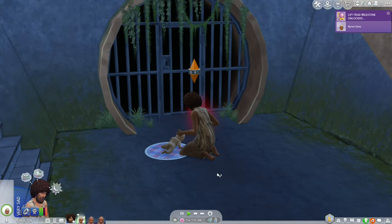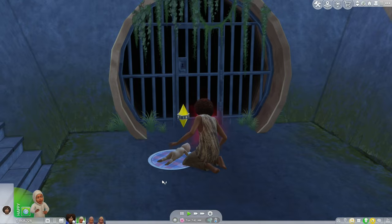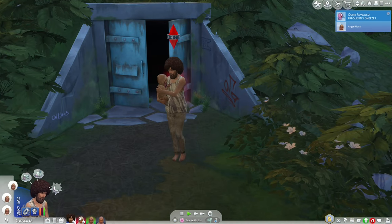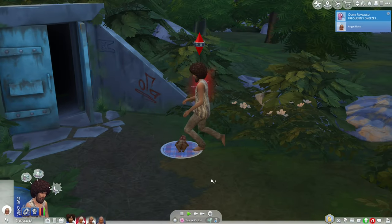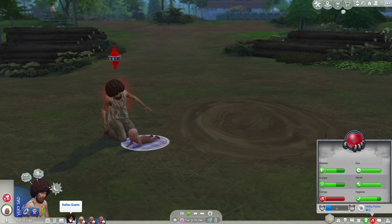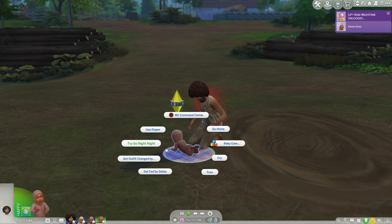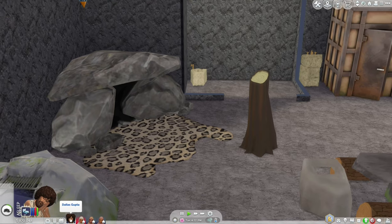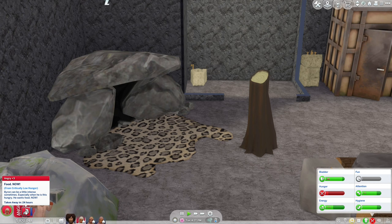We got lifted. Byron got too tired, so now we're trying to help Angel — and Angel lifted her head. Another issue is that Dallas is about to pass out. We got everyone to be able to lift their head, but that's not a lot of progress. I can no longer do tummy time because Dallas is too close to enraging. I don't think we're going to be able to make it with these infants — they're taken away in 24 hours.